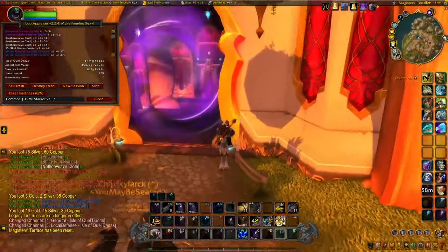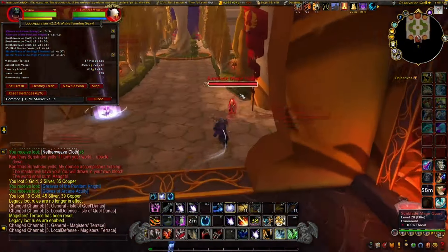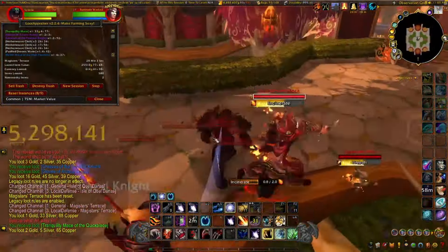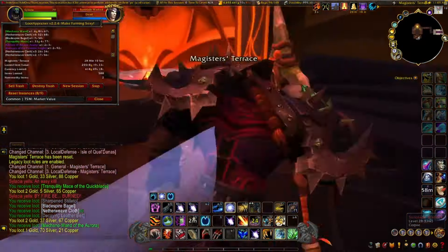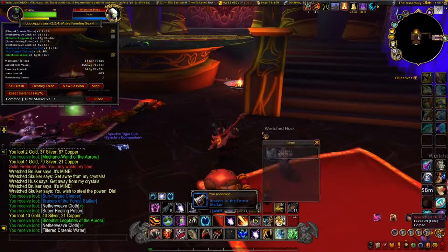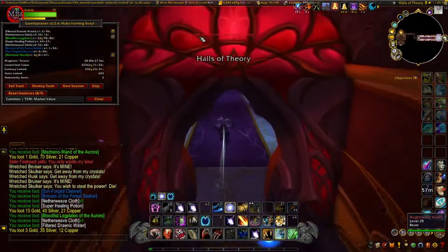Magister's Terrace is on the Isle of Quel'danas. Go to Shattrath and take the portal over — it'll be the dungeon on the right side of the island. Make sure to farm it on normal difficulty. On heroic, the last boss has a chance to drop the Swift White Hawkstrider mount, but heroic is limited to once a day, so if you're here for gold, stick to normal.